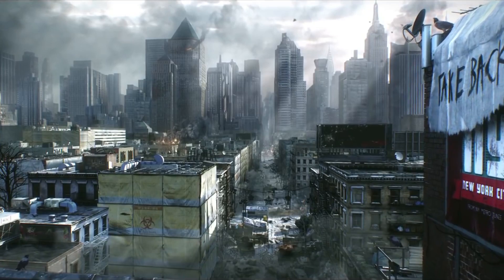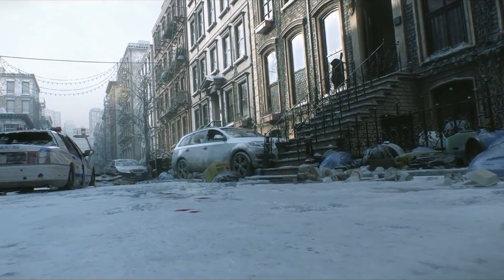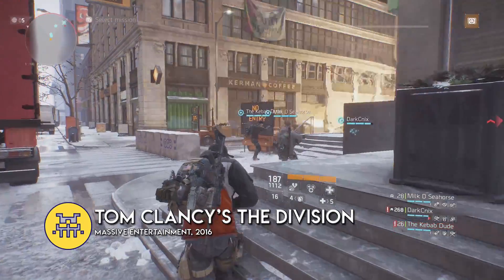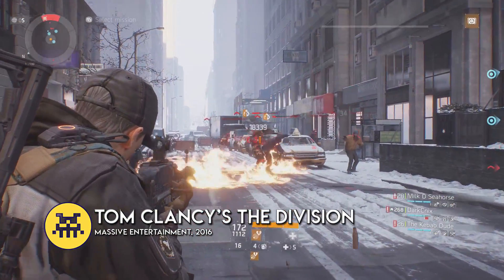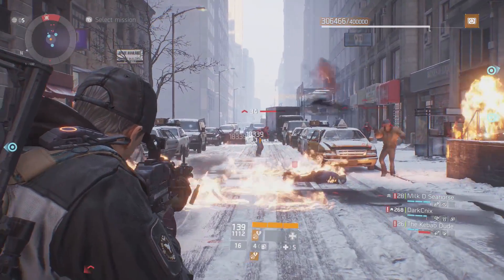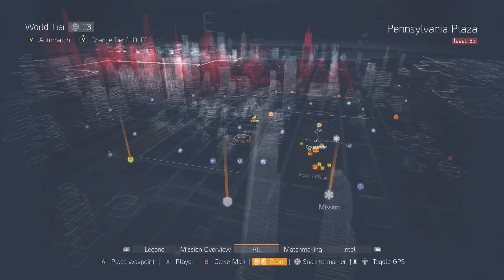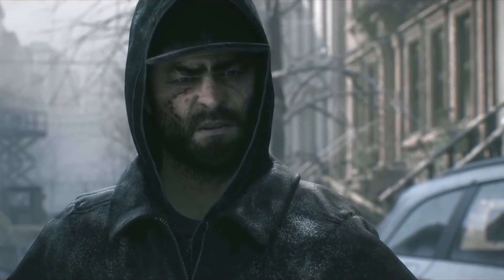After an outbreak of weaponised smallpox, New York City breaks down into chaos and is quarantined from the outside world until the contamination is contained and order is restored. Players assume the role of an agent within the Strategic Homeland Division, a sleeper government unit activated in periods of national emergency to help first responders bring order to the region. Players can play individually or in groups of up to four, completing story missions and open world events in a region of Manhattan spanning over six square kilometres, ranging from 21st Street and 9th all the way to 55th and 3rd Avenue.